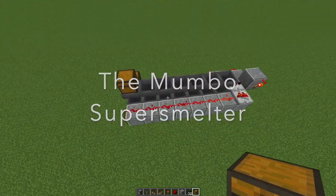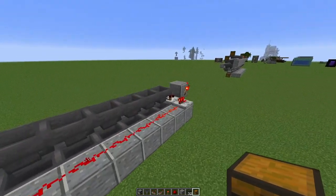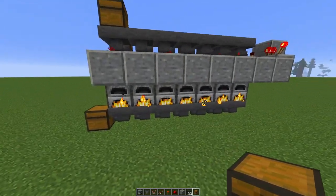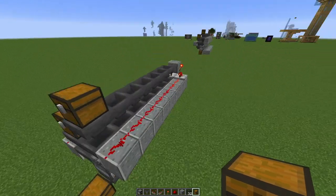You can see it's already going. The way the Mumbo super smelter works is that the last comparator in the feed line measures when there's an item there, and then locks the hoppers beneath, then opens it — and one item, precisely one item, will drop down into each furnace. It's really, really genius.